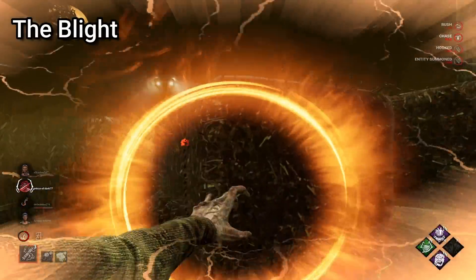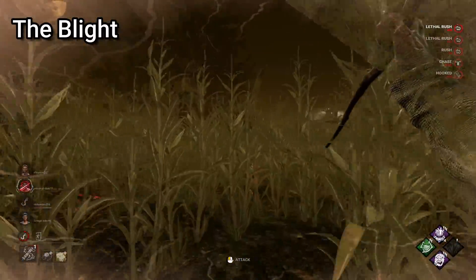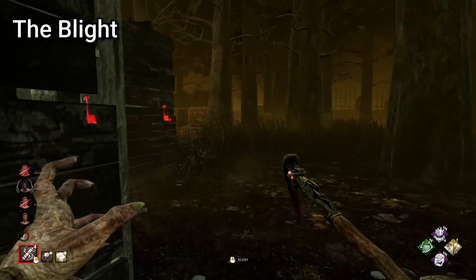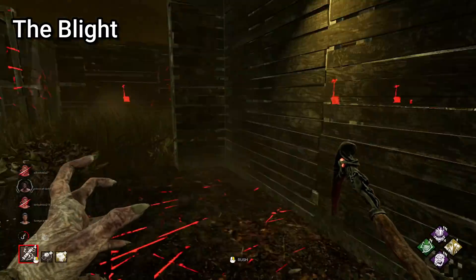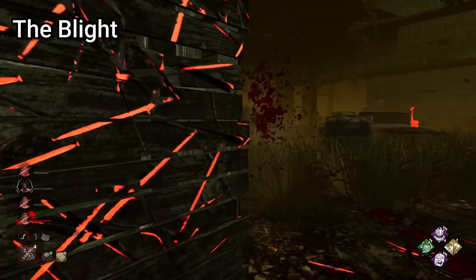When using Blight's power, it's very easy to go overboard with the bounces. My tip is to think before you bounce. Sometimes it's better to simply chase and use a basic attack, and often your power can throw you further off course and make you lose the chase completely. So I repeat: think before you bounce.